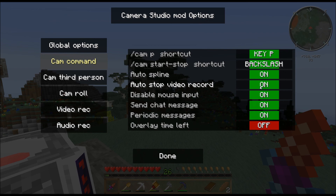Auto Stop Video Recorder — that should be self-explanatory. It stops recording at the end of the camera traveling. Disable Mouse Input — basically so that you can't move the camera when you're doing a travel. Send Chat Messages — this will send a message to your whole server when the traveling starts and stops. If you're on a server and you don't want to disturb other people with your Cam Studio messages, you're going to turn that off. But I'm on single player so it doesn't really matter.